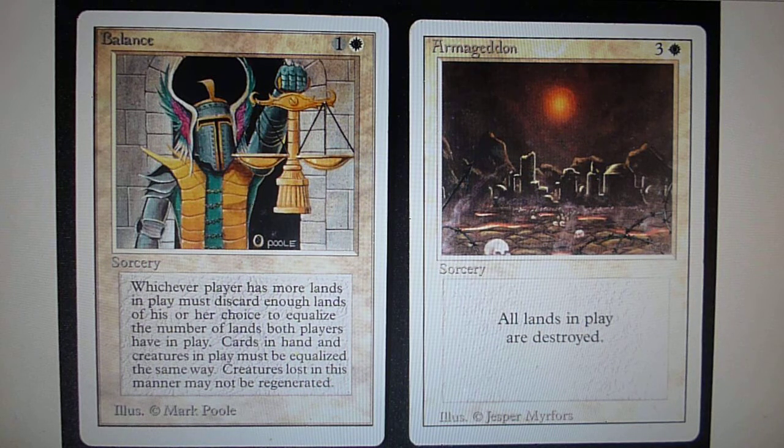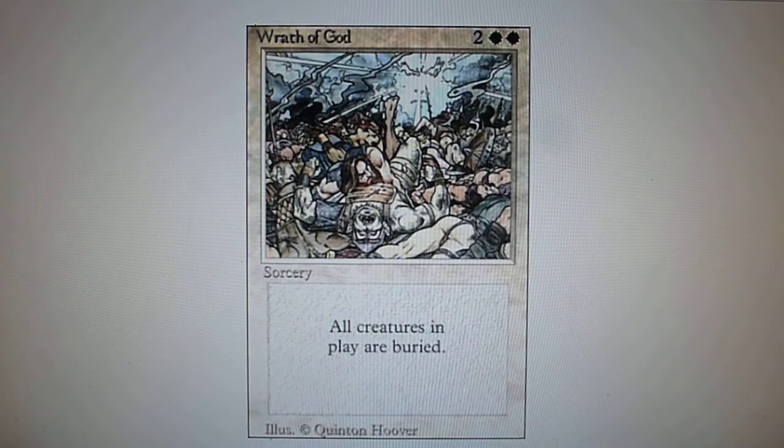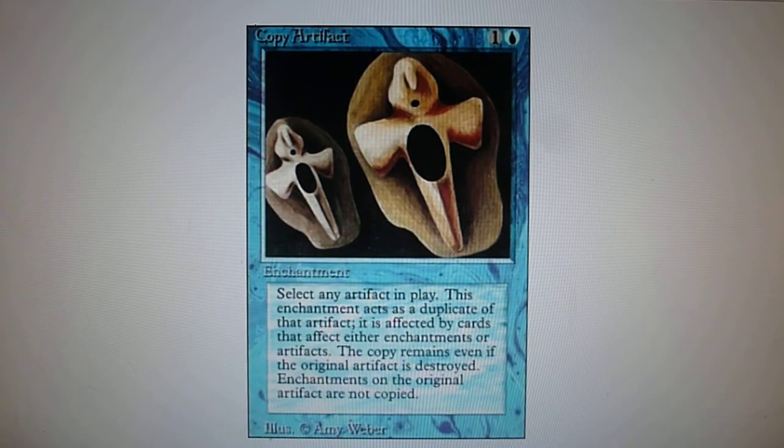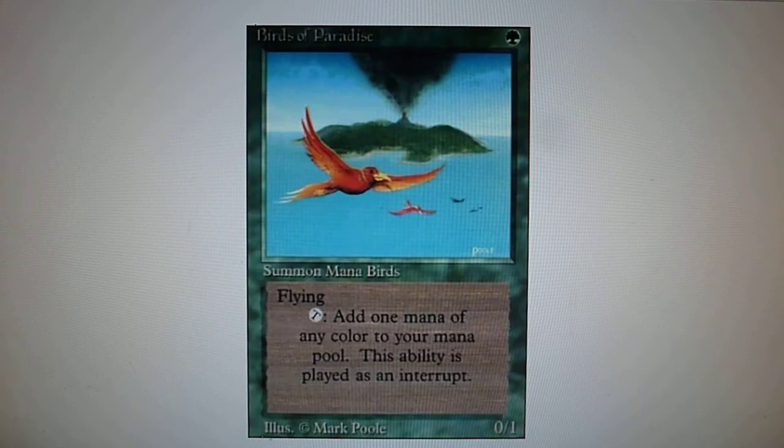The Revised Edition did not feature the Power Nine nor the Black Lotus, but it did feature the dual lands. Some famous cards still played today include Wrath of God, Copy Artifact, Fork, and one of my favorite cards, Birds of Paradise.